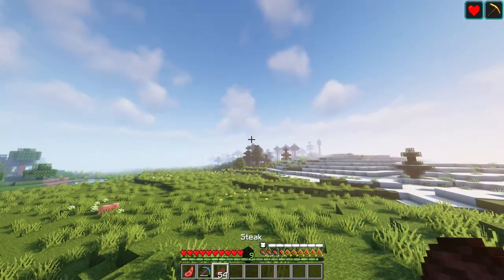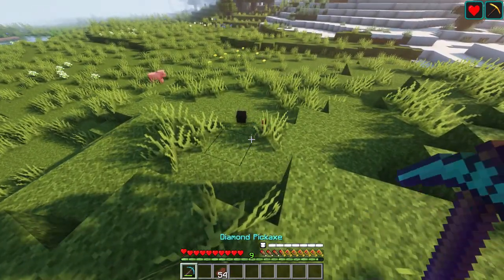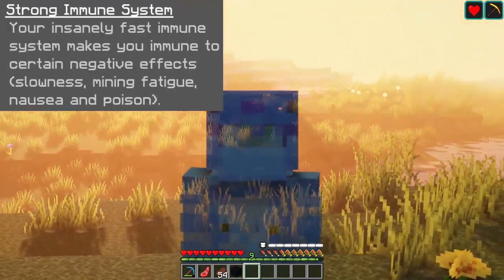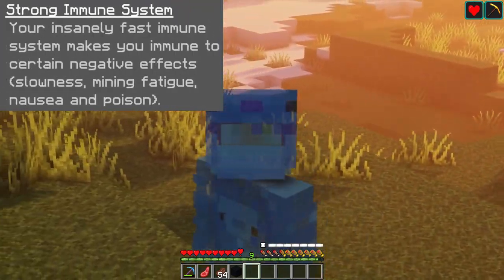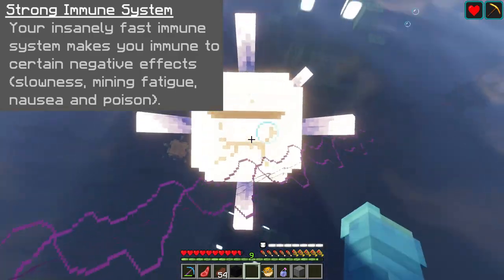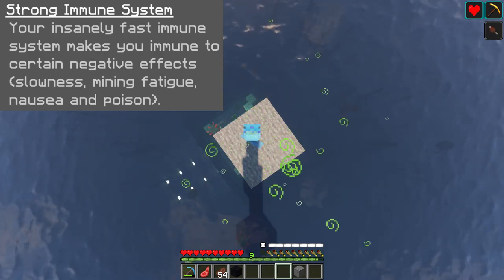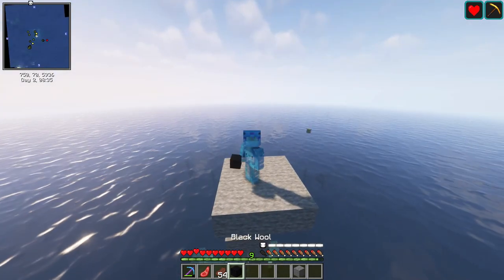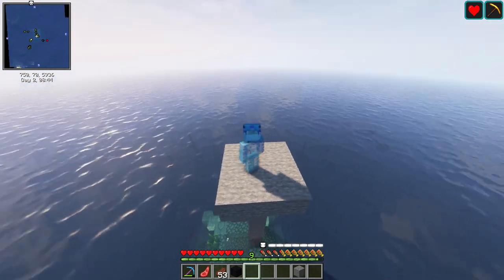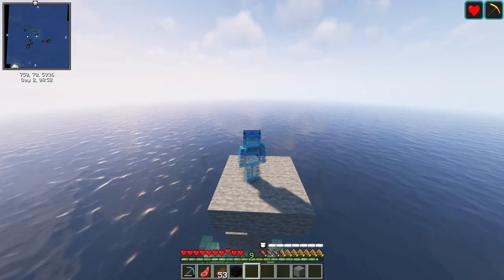Our 7th passive ability is Looter's Instinct: your pickup range is doubled. Pretty self-explanatory. Our 8th and final passive ability is Strong Immune System: your insanely fast immune system makes you immune to certain negative effects, which includes slowness, mining fatigue, nausea, and poison. It's a fitting ability for the Flash, but being the 8th passive ability I think it should be removed simply because it just adds to your overall omnipotence — this origin is already extremely overpowered and this only adds to that.